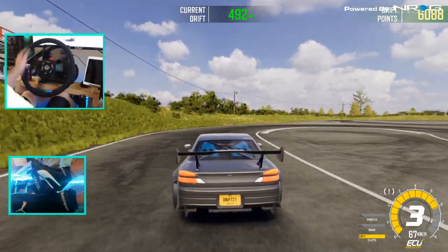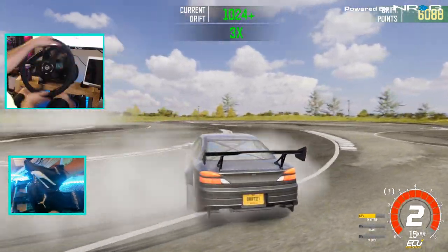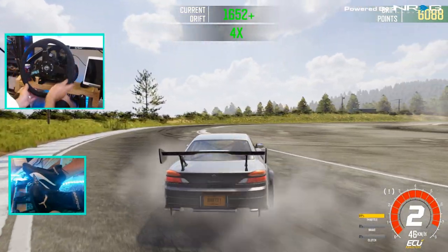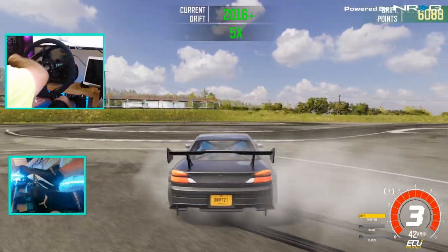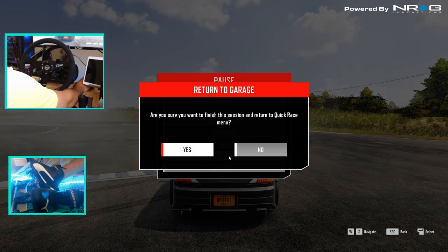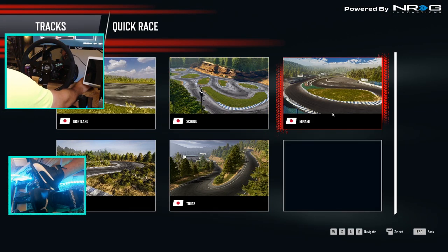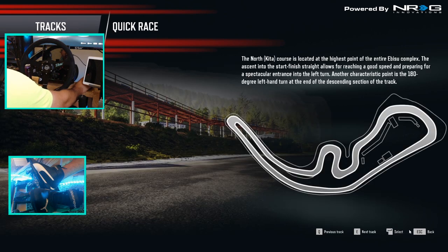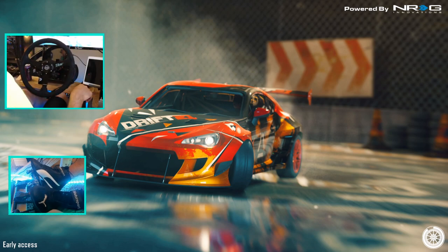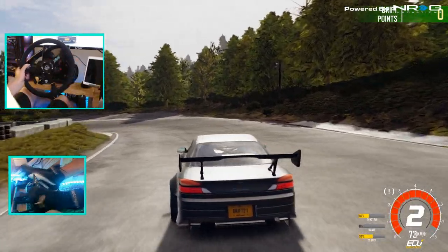The front feels like it has grip. We're actually able to get a point of sidewaysness here in this S15. I don't know if it's the way the car is set up or whatever, but we're actually able to get sideways — the physics does feel good. Let's try going on another track that we actually have to pay attention to. I'm liking how the physics are feeling — the update of physics, the update of the wheel.